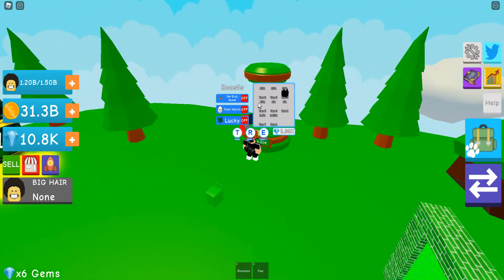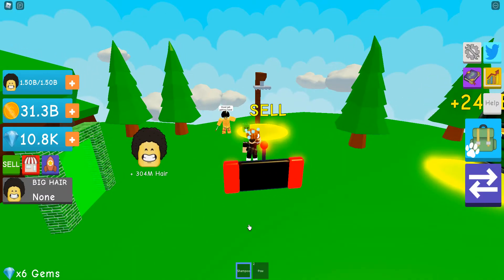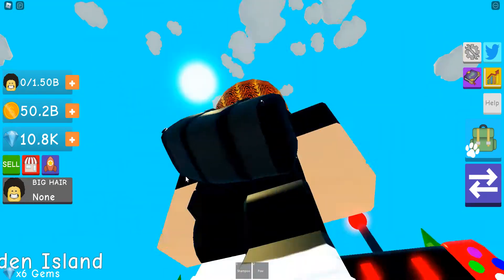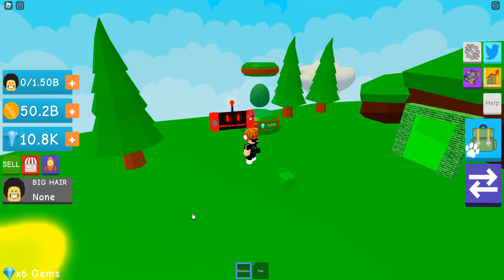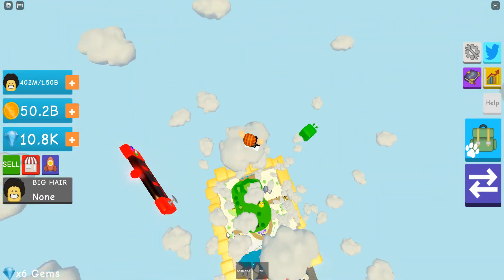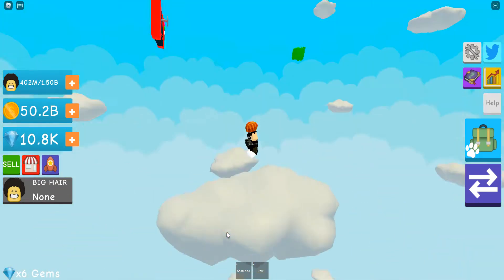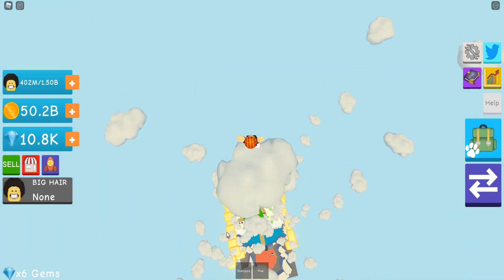24.1 billion coins ready to collect. There's an egg for 5k — that's pretty nice. Wait, I can sell here for more? That's a deal. I got 27 mil coins. I'm gonna go buy shampoo — really good shampoo. Buy all. I'm gonna equip my best one — I can equip the lava shampoo. Nice.